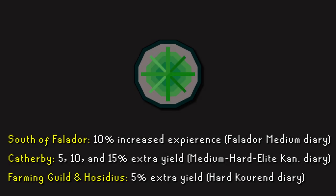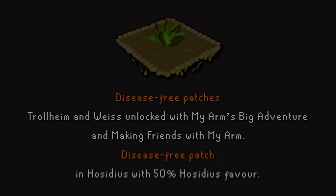If you complete the following diaries, these will be the extra advantages for the following patches. There are 3 disease-free patches in total: the one in Trollheim, Weiss, and Hosidius. Complete the 2 quests involving My Arm and have at least 50% Hosidius favor.